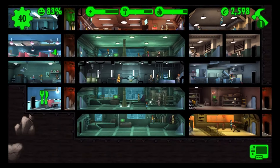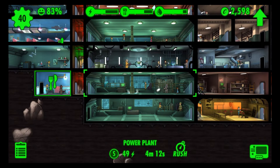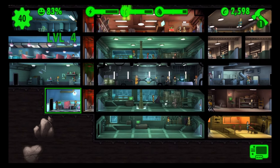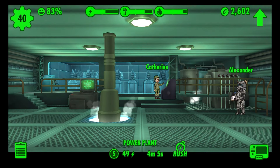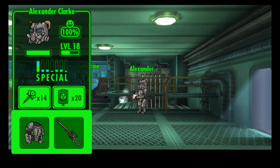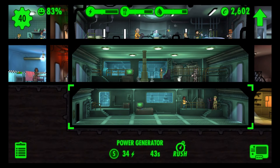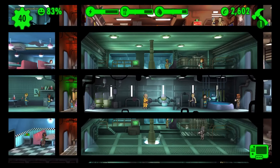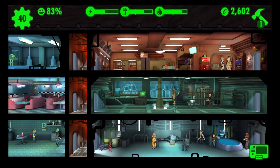So each category, each room needs something. For the power room, it's Strength. The higher your Strength, the faster it makes the room go. The room will have the same output, but the more people in there with higher Strength, the faster it'll complete the cycle so you get that resource back. It's at 3 minutes and 53 seconds right now.